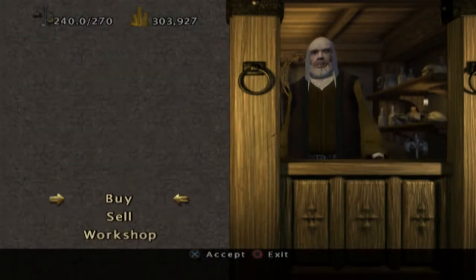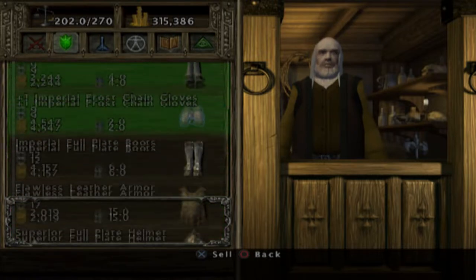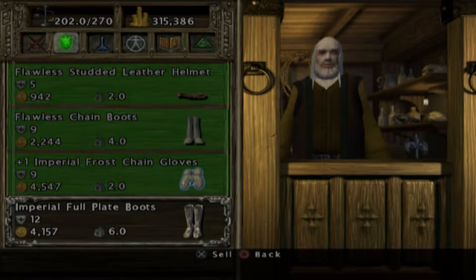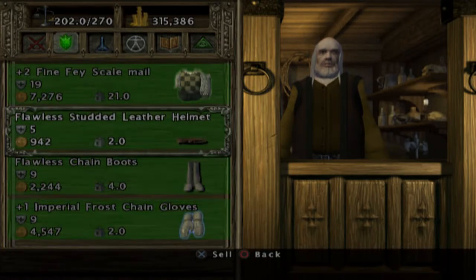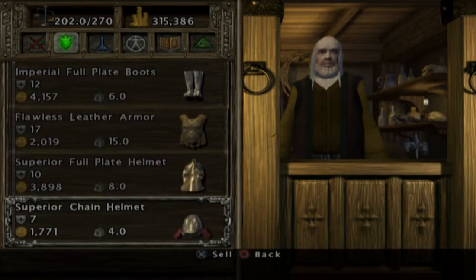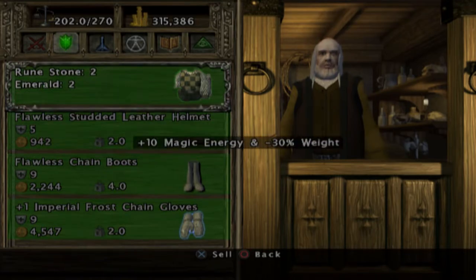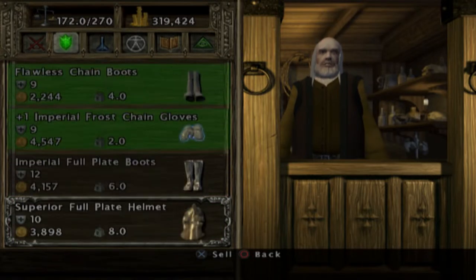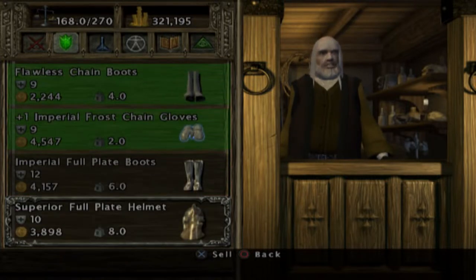We're going to need some cold gear or something to deal with this next area. Let's sell our equipment from the previous adventure - I didn't get a whole lot. Imperial full plate boots, not flawless but still better. We need to remember to take advantage of gear upgrades now, since we're almost at the end of act three. As soon as we get the final MacGuffin we'll head on to the final act. I almost wanted to beef up my leather armor. I'll keep the helmet and maybe the boots - I might just pump those up for the finale.